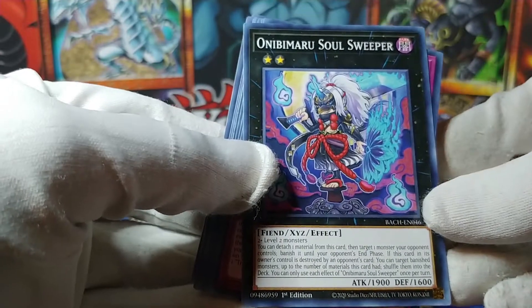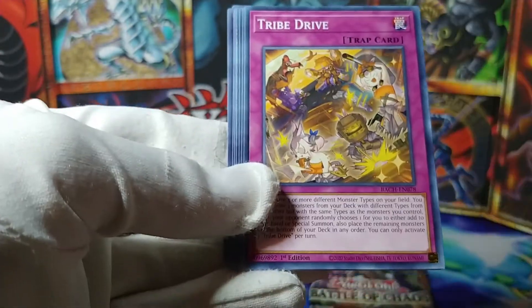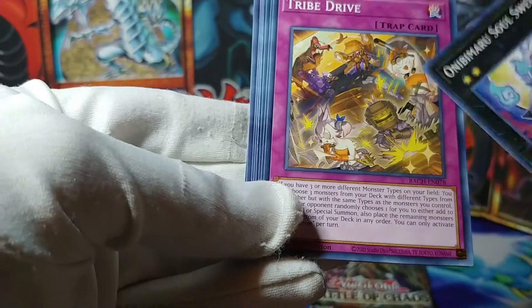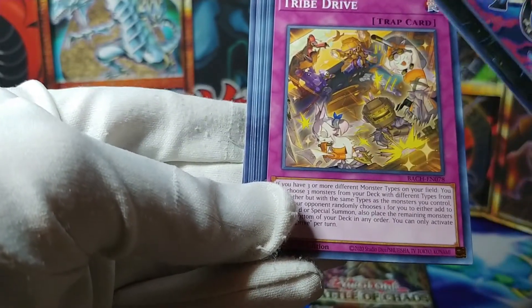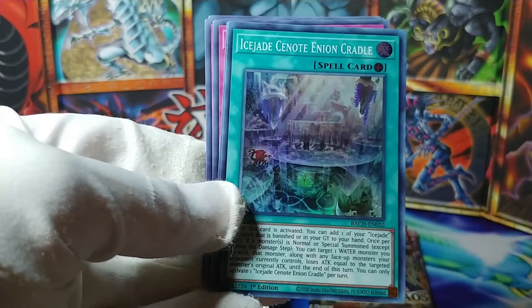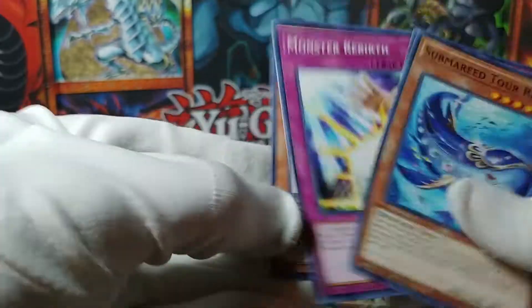Oni Oni Bimaru Soul Sweeper — this is a new one. Tribe Drive. There's like Tri Brigade stuff and maybe Plunder Patrol stuff in the picture. Epsilon, Dinomorphia — what do we got? Ice, Jade, C-Note, Ennian Cradle — that's a lot of nonsense words. Submarine, Dynomorphia, Monster Rebirth, and that Shining thing — definitely not Shining Friendship.